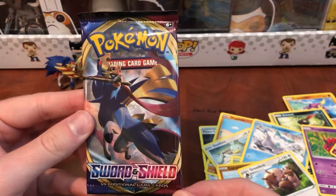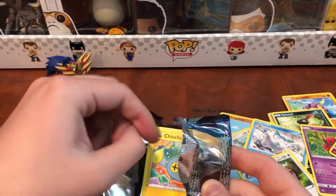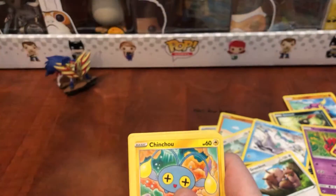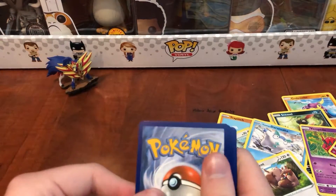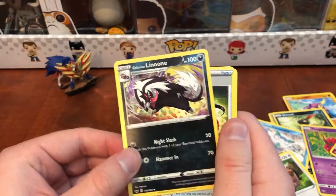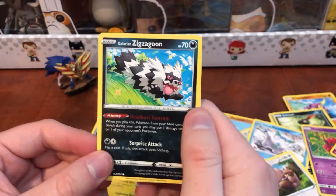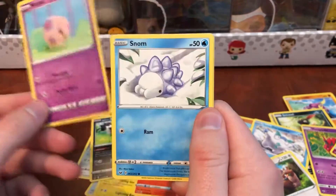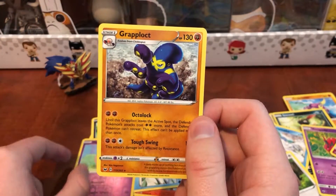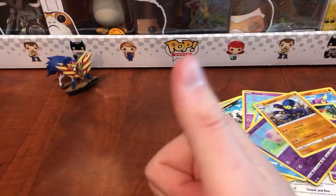Next, doing the Sword and Shield base pack. I do eventually want to try and start opening some more older packs, but the issue is they are just so expensive. So we're kind of limited to Sword and Shield, Sun and Moon, and X and Y type of stuff to an extent. But if I do find a good deal on something old, maybe I'll get it — because I am a big fan of the Diamond and Pearl era stuff, but it's just really expensive. Anyway, Grapploct.